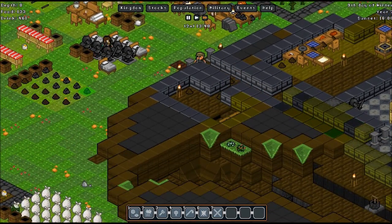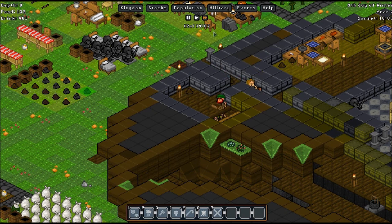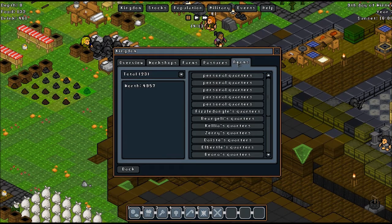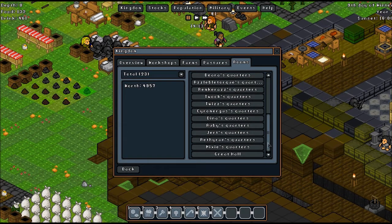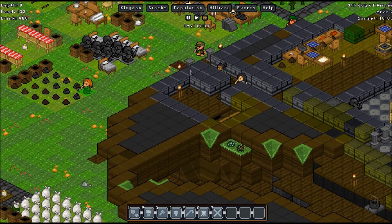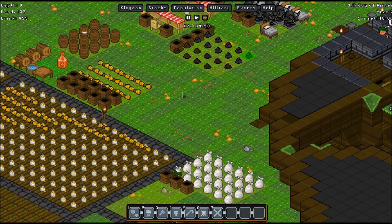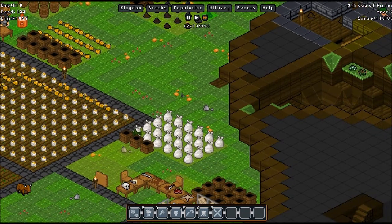Looks like we have fixed a well — obviously we have fixed problems. Let's just quickly check our kingdom worth. I think that is up from what it was before — don't take my word for it though, I could be mistaken. Ooh, what was that? Rooms — personal quarters. Look at that — Twizy's quarters, Tox's quarters, everybody's got quarters. Anyway, I better go, so I will see you all next time. Likes and comments are appreciated, and if you're not already subscribed please do so. Alright, bye bye, cheerio, see ya!